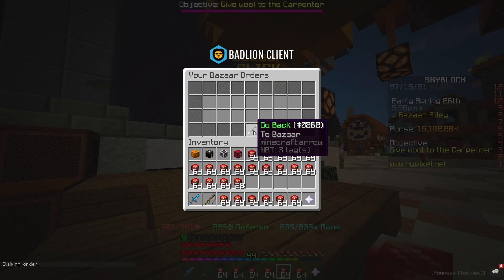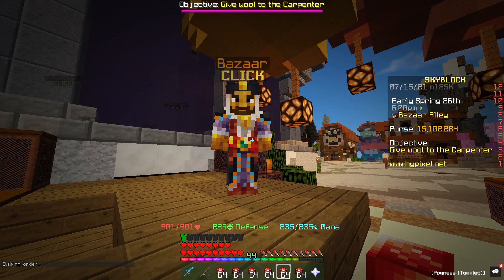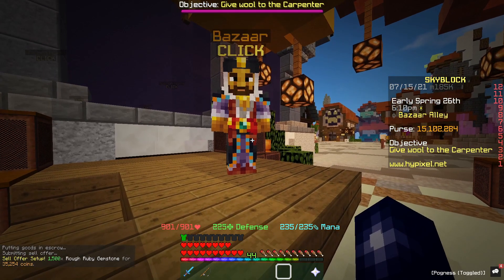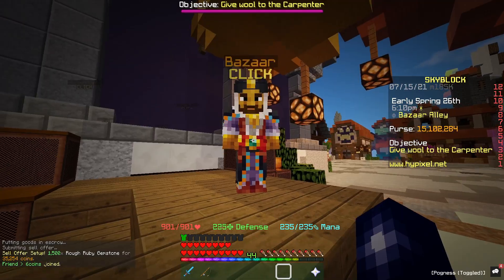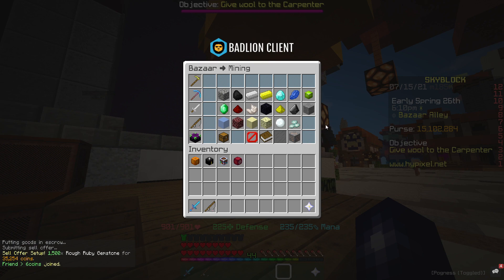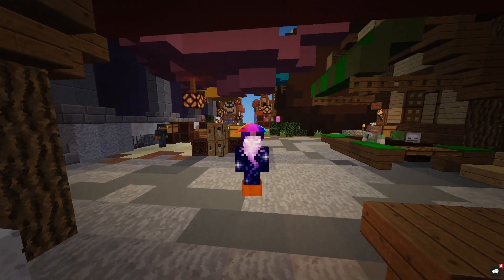Within pretty much seconds our order has filled and we've got quite a lot of them. Now it's just a case of creating a sell order, best offer minus one, and waiting for it to fill. I'd recommend doing this in bulk, leaving it 5 minutes and coming back, then putting the order up for 5 minutes again. It's that simple.